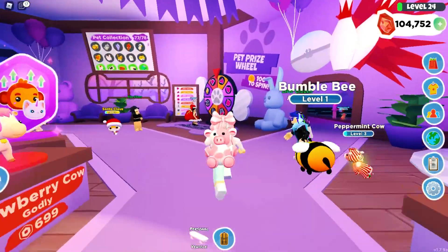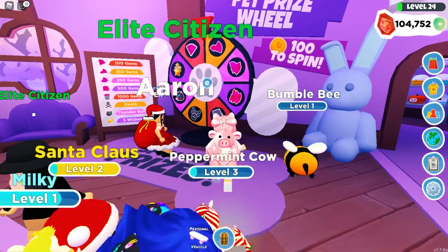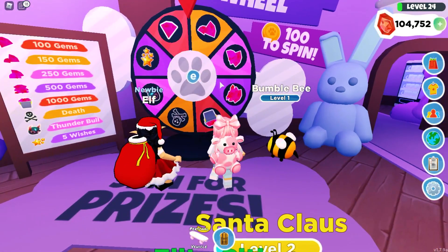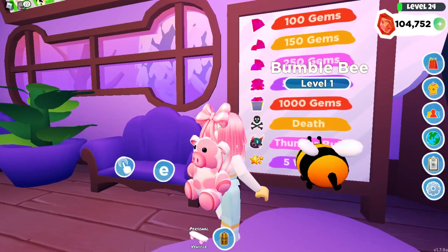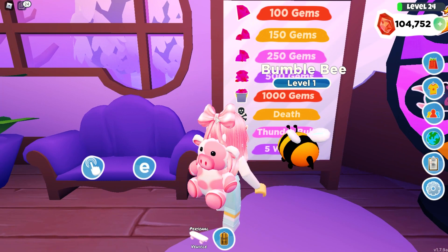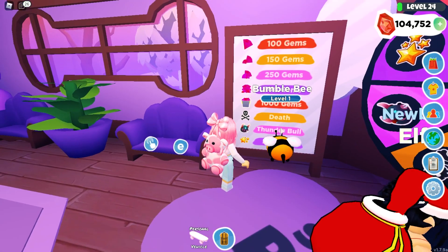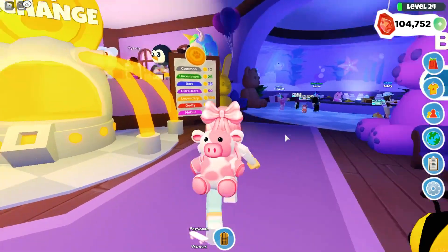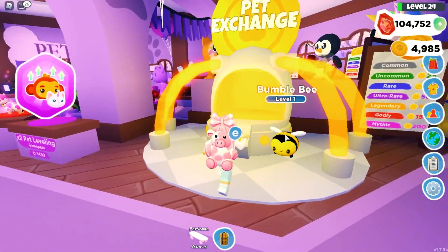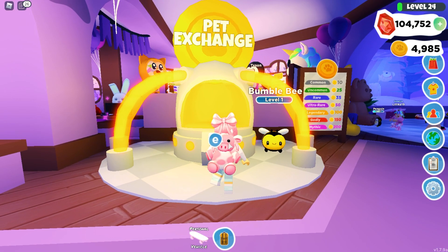Let's see what else is in this pet shop. There's the pet prize wheel — it is 100 pet pods to spin and there seems to be a huge change to it. Looking at the board, you can get 100 gems, 150 gems, 250 gems, 500 gems, 1000 gems, death, and here's the other new pet — the Thunder Bowl. And then five wishes, which I really hope for because the wishes are really nice. And there's also a new thing in the pet shop which is really cool — it is the pet exchange.